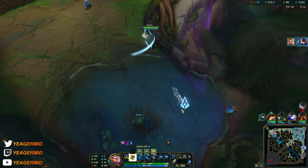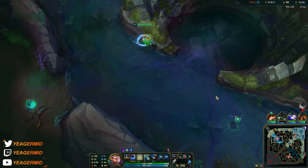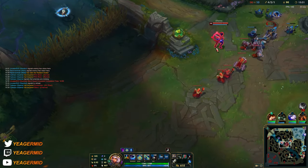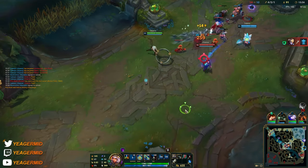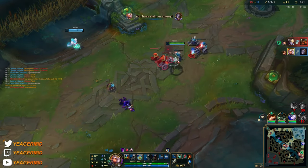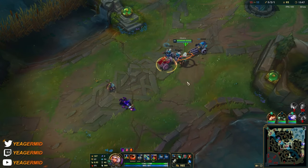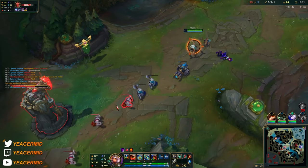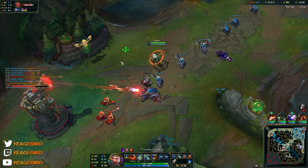You can just use Q to last hit. Remember — if you are engaging on the target, the EQ combo makes Qiyana automatically aim at the target. You need to EQ; don't try to manually aim it because that's just going to miss. Just let the champion auto-aim it. The way to do it is: use the Q while you're dashing in your E.